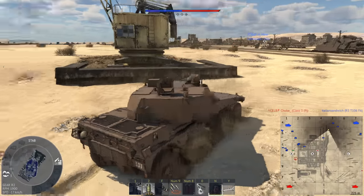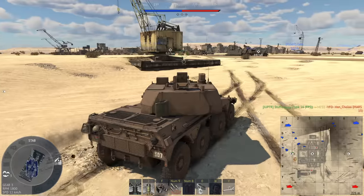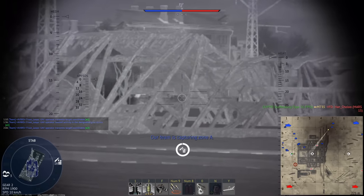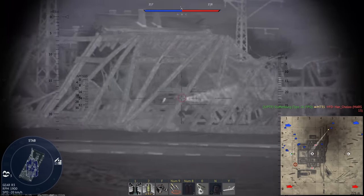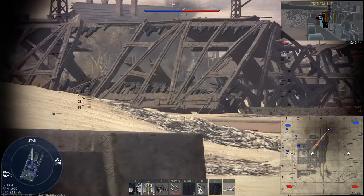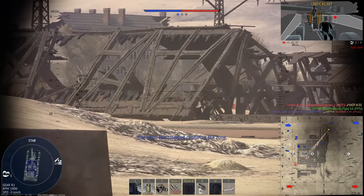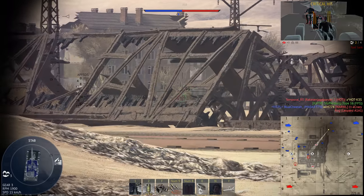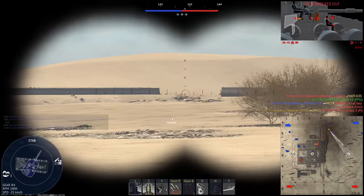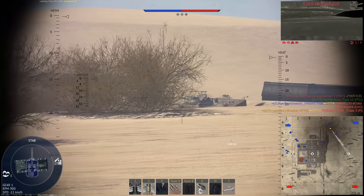Oh, he's actually coming this way. Class 3, my guy. There we go — I got his engine. Let me get the ammo shot. No ammo shot, just barely not. Hold on, two seconds. There we go — got his crew. This martyr's messing around. I tried to get the scout on him, but no dice.